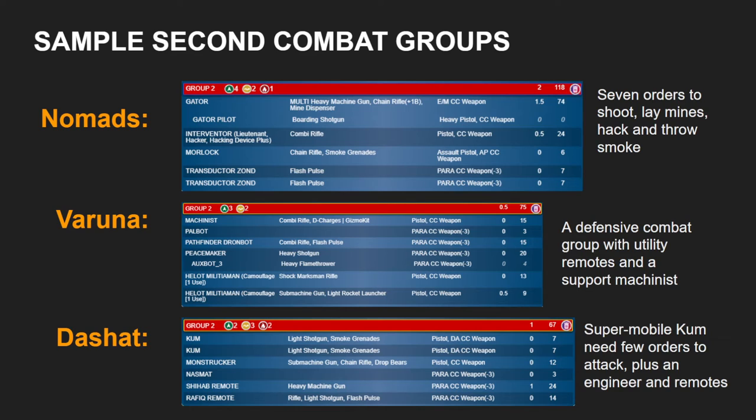Now let's look at the Varuna combat group. This is a defensive and utility combat group, and it sees the appearance of a Forward Observer remote — an ITS-14 consideration, but very common in my second combat groups at the moment. We have a Machinist with a Palbot, a Pathfinder Dronebot, a Peacemaker Dronebot, and then two Helots. Speaking to a Varuna and Spiral player of my acquaintance, their conclusion is usually that two is the correct number of Helots, unless you have something like a Cutter. Combat Group 2 is the obvious place for Helots — they'll sometimes spend their own orders to move forward into better positions, but you want them there so they aren't sucking air away from your first combat group.